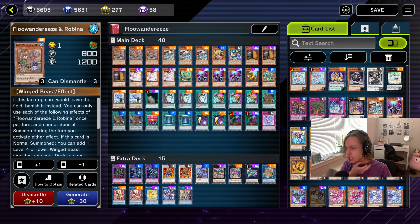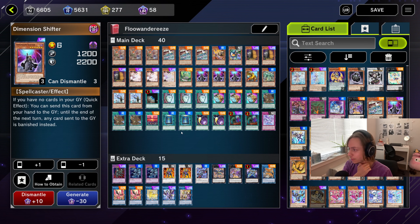There's really not much you can change here. You can think about adding a DD Crow because it is searchable, but this is pretty budget. The only card you really need to play this deck is Dimension Shifter, believe it or not, because it's just that good of a hand trap. It's not worth not playing.